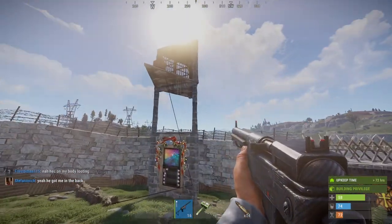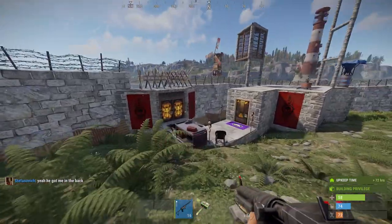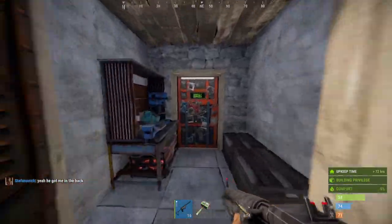Furnaces out here. That one has a turret facing inward up top, just because the furnaces are right there. I don't want anyone taking anything, especially because it's sulfur.